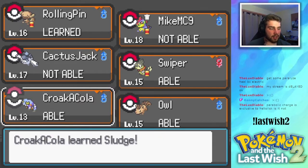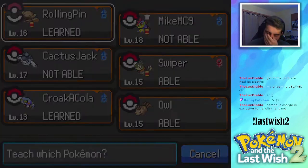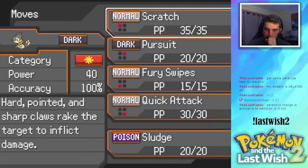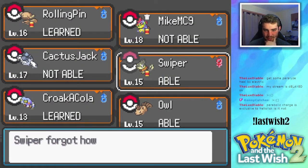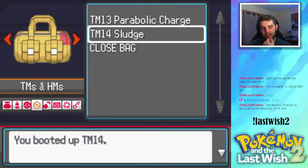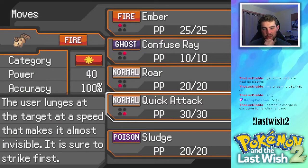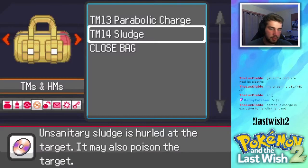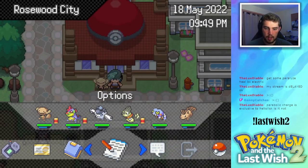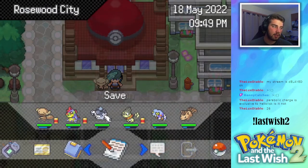Who can learn Sludge other than Cro-Gunk? Half of our team can learn Sludge! You already know that half of our team is getting Sludge then. Parabolic Charge is exclusive to Heliolisk — well, not in this game because Heliolisk does not exist in this game. When our best move is literally Sludge... What level does Weasel evolve at? Isn't it like 20-ish? I'm gonna keep Roar because we're not even gonna probably end up using this thing. I think we are going to end the stream — 26! I thought it was like 20, goddammit.